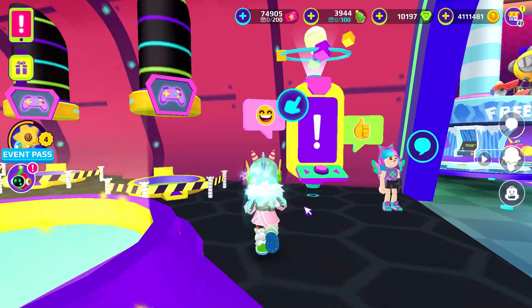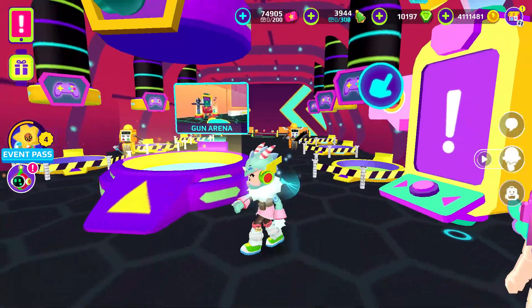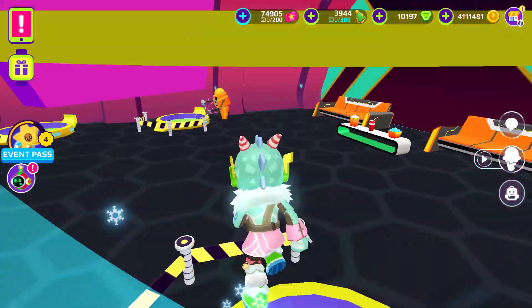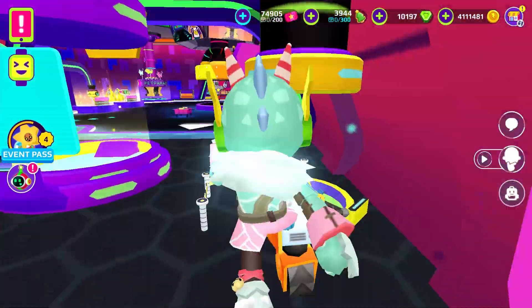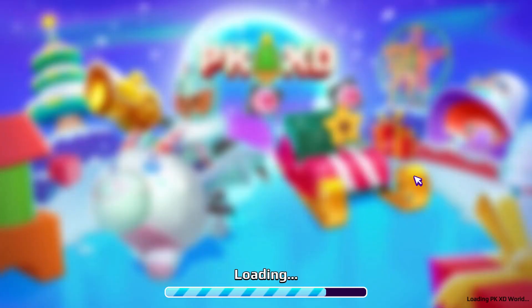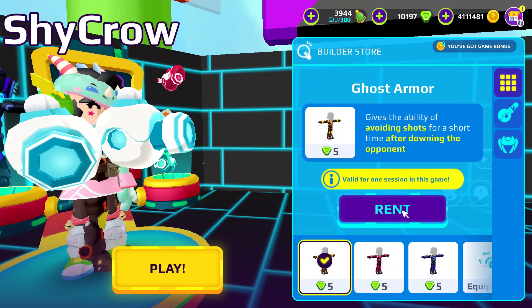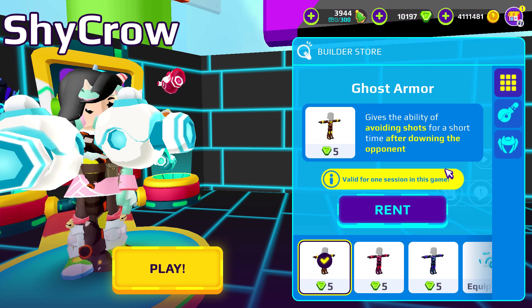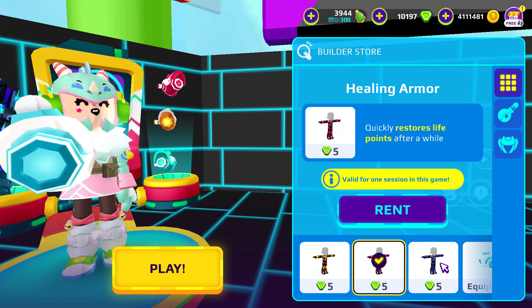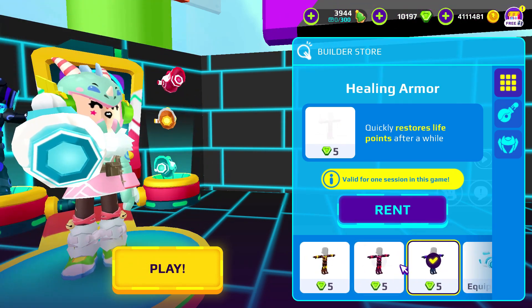You can see the PKC Builder and if you notice, there will be Gun Arena from the PKC Universe. We can play the game there, and there are a lot of teleportation doors which may be for another game in the future. Let's go to the Gun Arena. You can choose Ghost Armor — you can avoid shots. And this is Healing Armor — quickly restore life points after a while. And Tank Armor — grants the player extra life points.